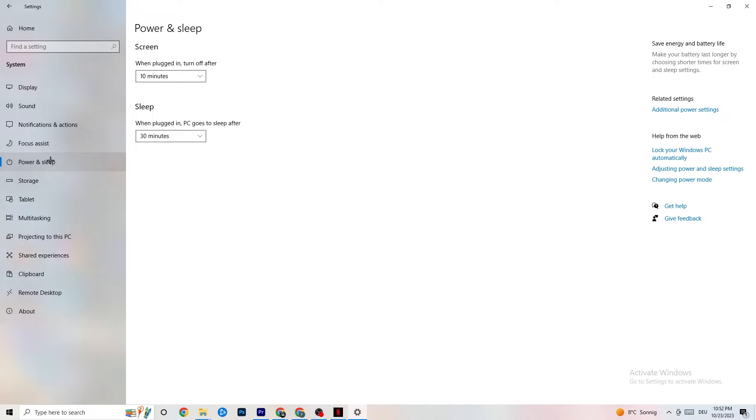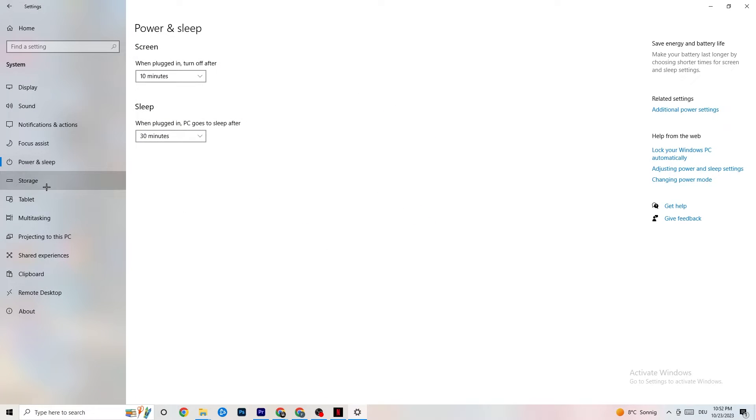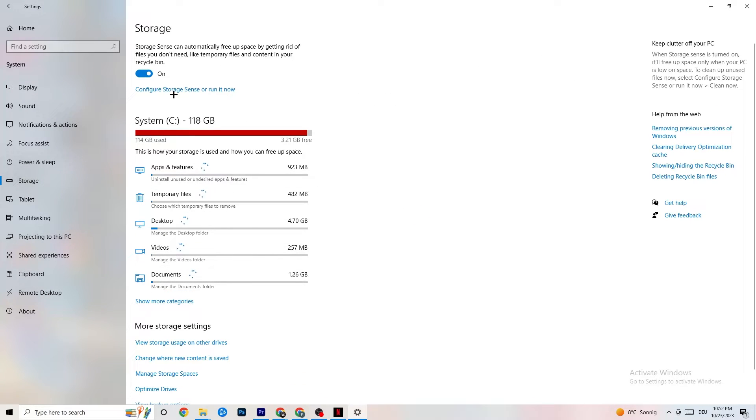Next, go to Power and Sleep, then click on Additional Power Settings. This is different for every PC — for me it's Balanced, but for some people it's High Performance or another plan. You just need to check which runs better on your device.